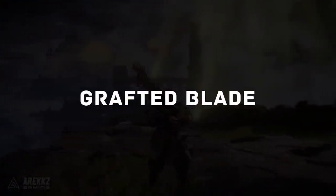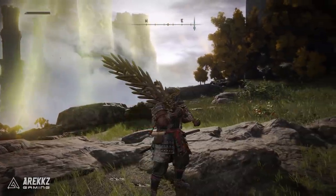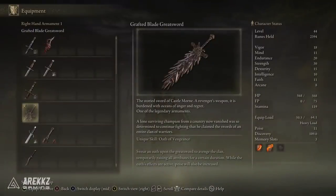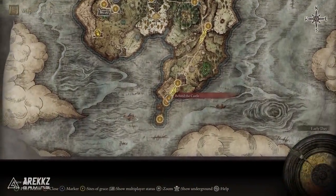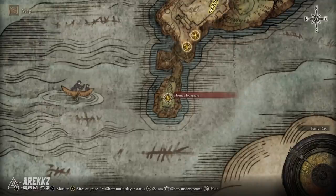Next up we have the Grafted Blade Greatsword — it's a sword of swords, like the Game of Thrones throne but the sword version. It's described as an avenger's weapon, burdened with oceans of anger and regret. It has a unique skill called Oath of Vengeance, where you swear an oath upon the greatsword to avenge the clan, temporarily raising all attributes for a duration while also increasing poise. To get it, head south through Limgrave to Castle Morne.